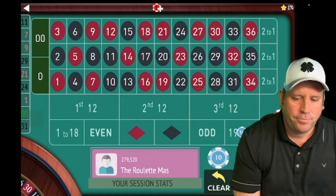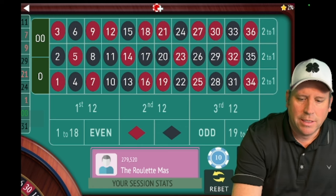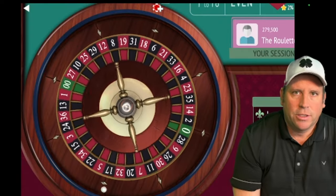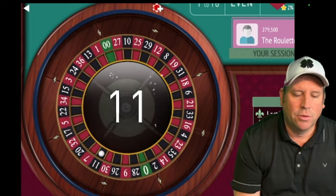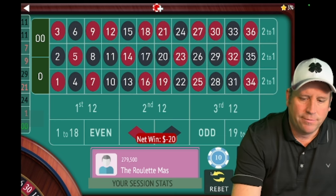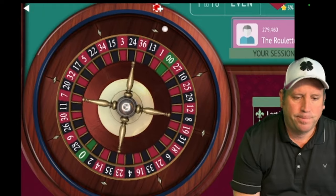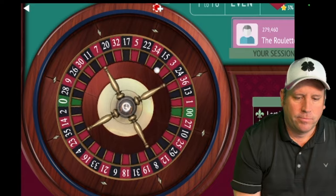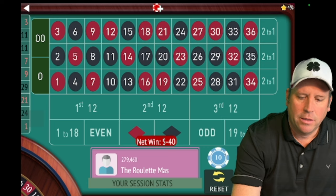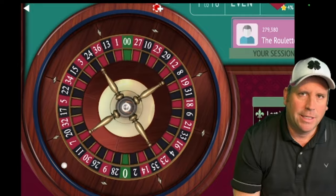That 11 black was a loss, so we're still on 19-to-36 for $20. I'm going to share with you the progression I changed it to, which is similar to my Play Like a Pro system. We lost at $20, so now we'll go to $40 because we're on opposites. And here we go — that's a 3 red. Okay, so now we're going to go to $80. It's going to be a little different than the original system and we're going to be on 19-to-36.